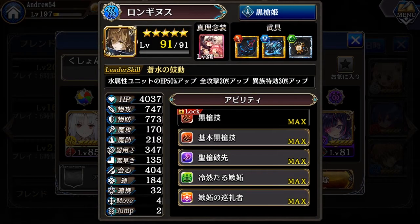Hello guys, welcome back to Andrew's 54 channel. Today we're going to have a new unit showcase, and the unit we are going to showcase is the new Dark Longinus, who just recently obtained her special weapon for her master ability.